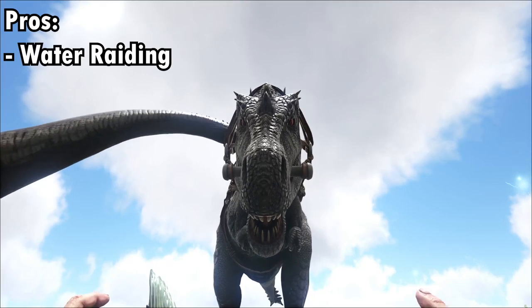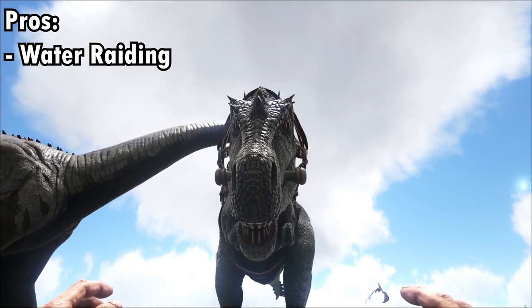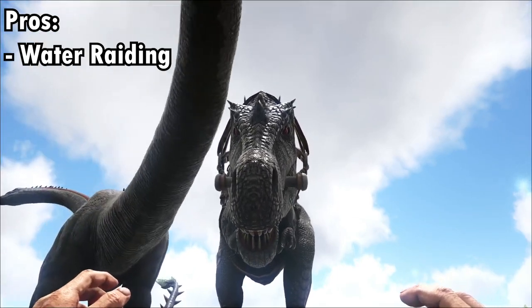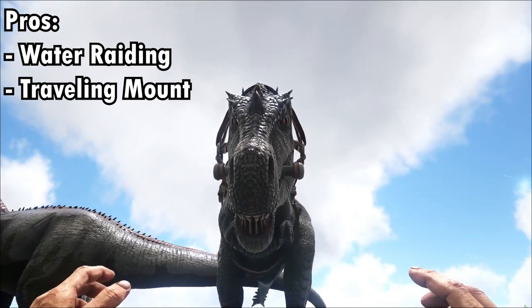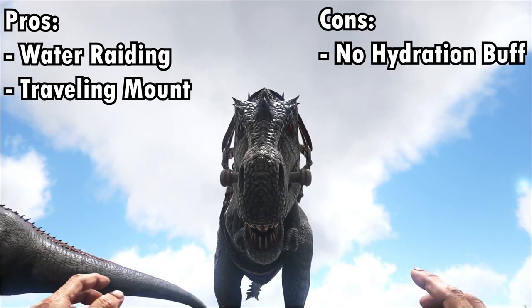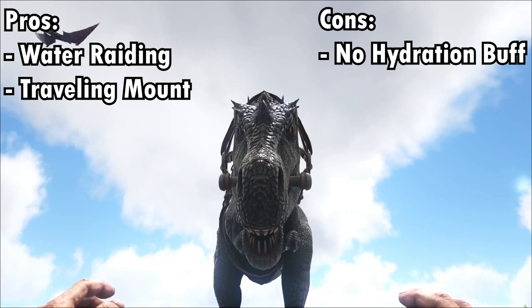So what is this creature good for? It's good for two things: water raids and travelling. It's good for water raids as it can now swim at a decently fast speed, so for any pesky water bases you want to raid but don't have a Mosasaurus for, this is your second best bet. It is also a good travelling mount as it can move decently fast on land and in water, since the weakness of moving slow in water has now been removed. However, one con is that it does not retain the hydration buff from the Spinosaurus, so keep a look out on that and don't expect to be moving any faster on land.